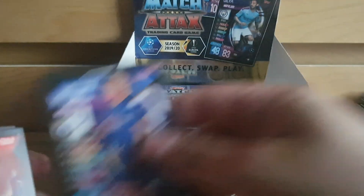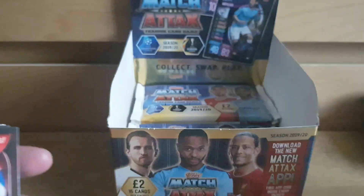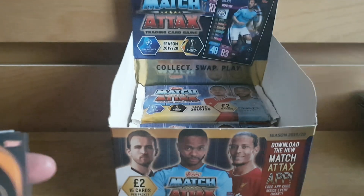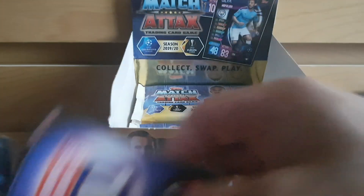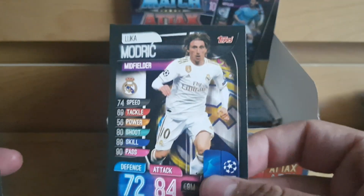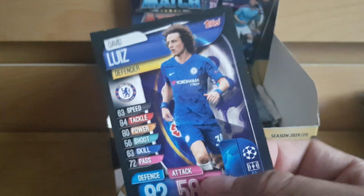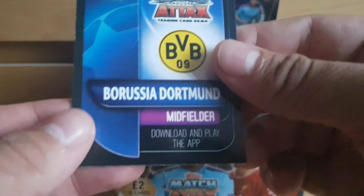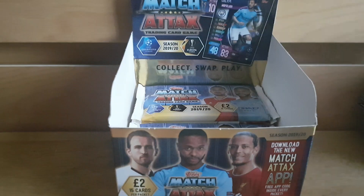Next pack: Arsenal badge, Willian, Jose Maria Jimenez, Goretzka, back-to-back referee cards — wow — De Bruyne, De Gea, Leon Badge, Edison Cavani, Luka Modric, Diego Costa, David Luiz of Arsenal, and we have Dortmund midfielder Axel Witsel MVP.